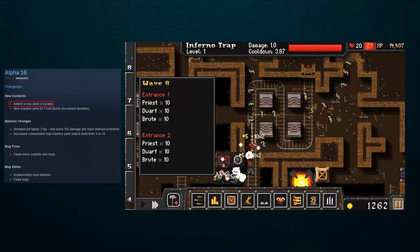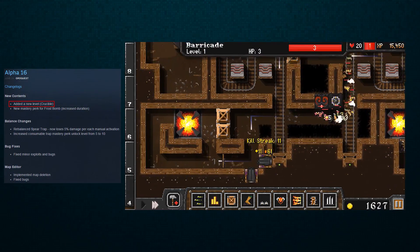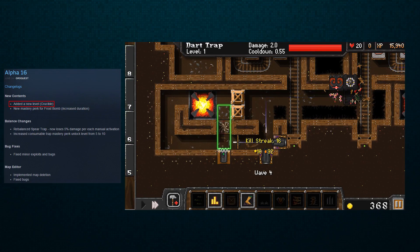In Alpha 16 we got a couple new things. We got a new level called Crucible. I do have a video for that which will be coming out maybe an hour or two after this, so by the time you're seeing this it's probably already up. Go watch it — you're gonna love it.